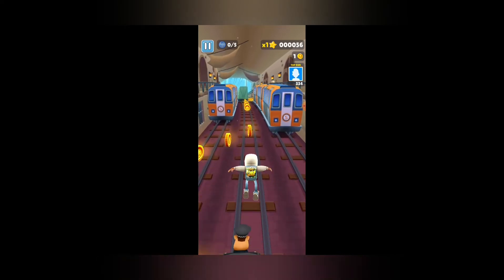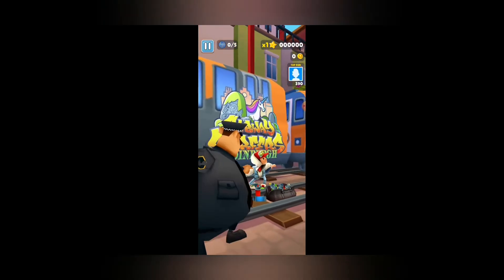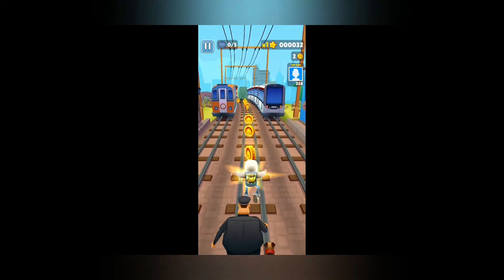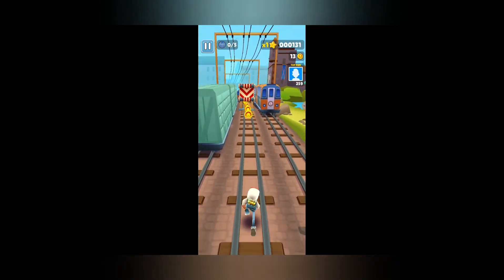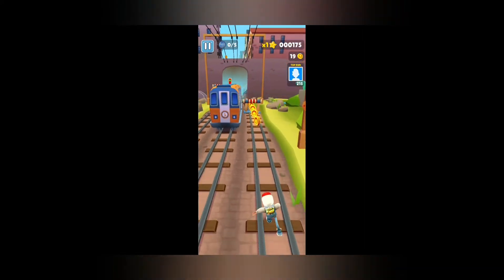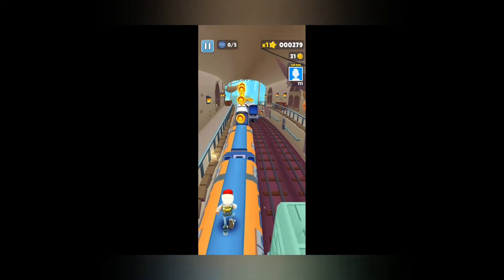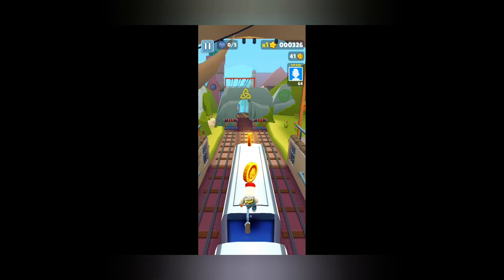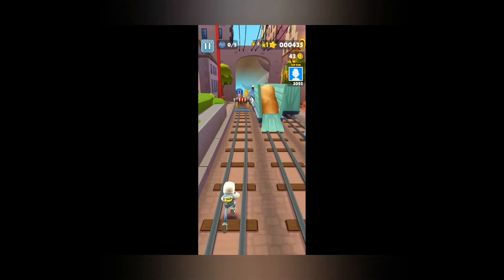I'll show you one special thing. When you're playing, I'm swiping up continuously. When you do it for a short time it jumps, but when you do it for a long time it starts flying and then comes back down. The more times you swipe up, the higher and higher you go — you can reach up to the mountain top. To get that feature you need to install Subway Surfers from android1.com, the same site I used to download Shadow Fight 2.